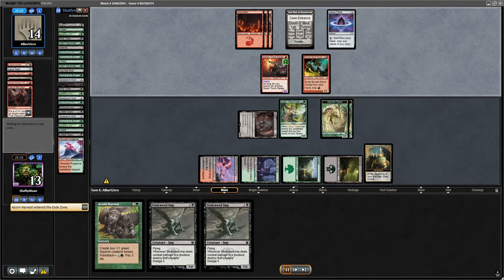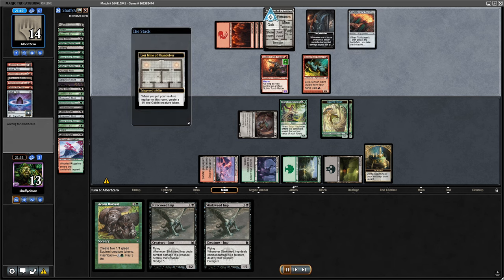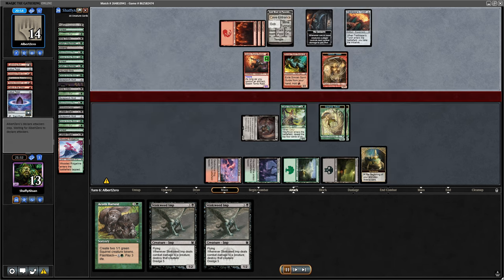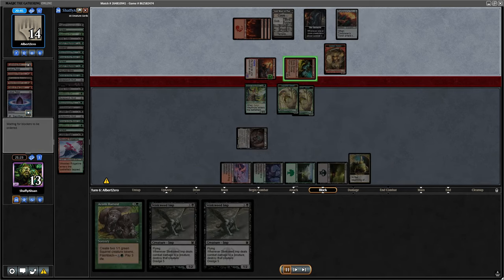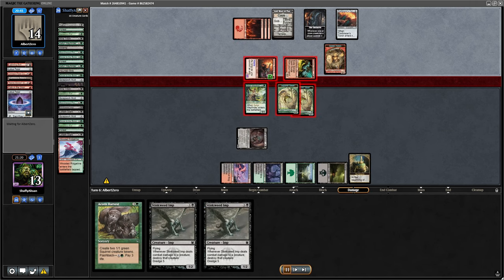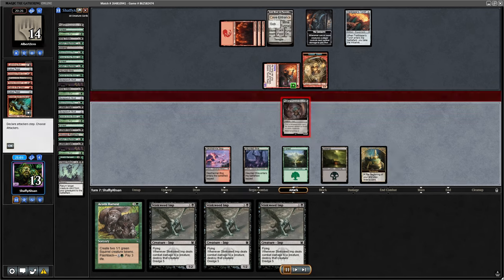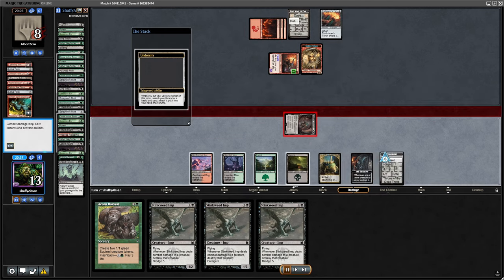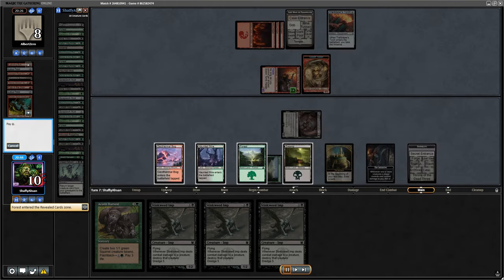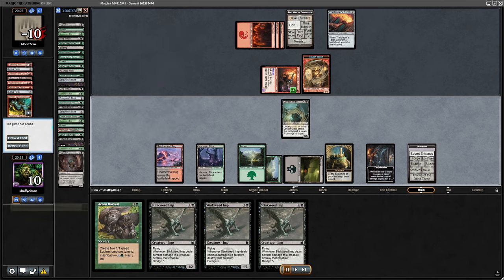The draw turning into dredge for Stinkweed is absolutely amazing. There's a lot of value in this deck — I haven't come across this list all too much. I'm not going to give them back the monarchy; I don't want them gaining extra cards. Making suboptimal blocks is okay. I continue to dredge the Stinkweed, and what I'm really looking for is a Lotlet — which I found thanks to the Dread Return. I get out my mana, Acorn Harvest, Dread Return for the Lotlet. More than enough creatures — let's go to game number 2.